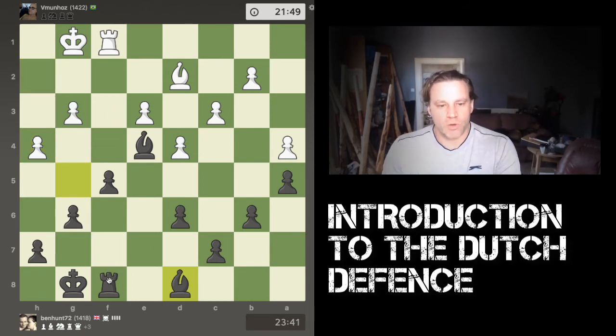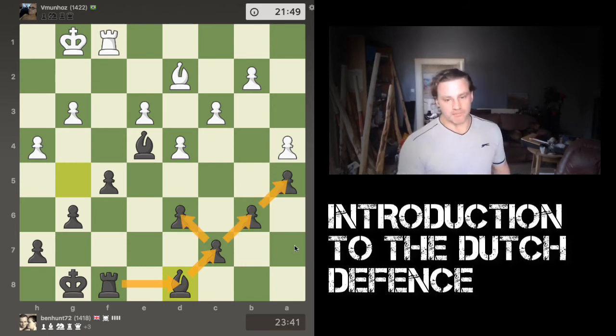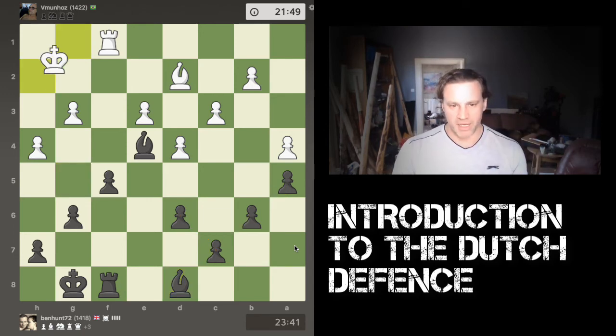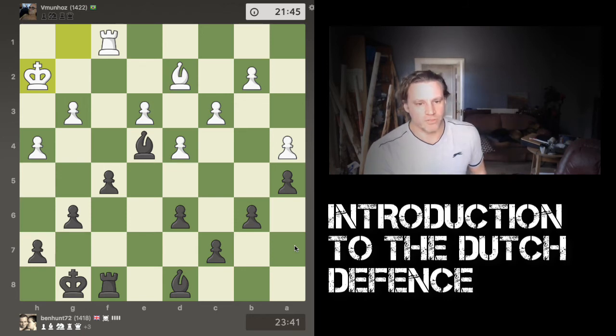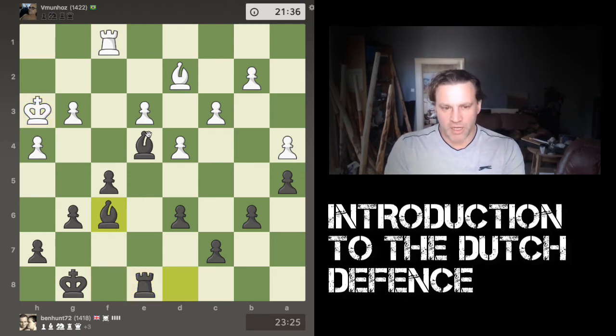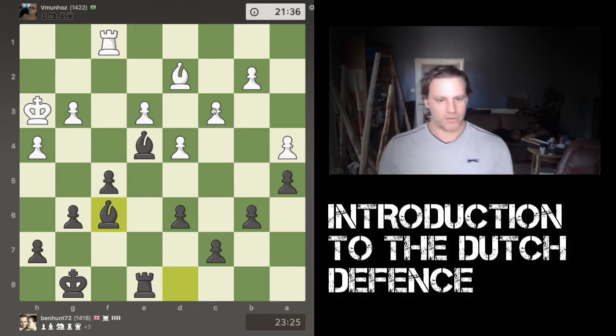I move my bishop all the way back to a square where it's protected by the rook and in turn protecting the c7 pawn — the root of my queenside pawn chain. I figure I'm ahead on material, all I need to do is convert this game, hunker down, not make any mistakes, and see it through to the win. White moves his king, I move my rook across to the e-file — a semi-open file where I think it may have attacking chances later on. White starts to push his king up, I bring my bishop back around.